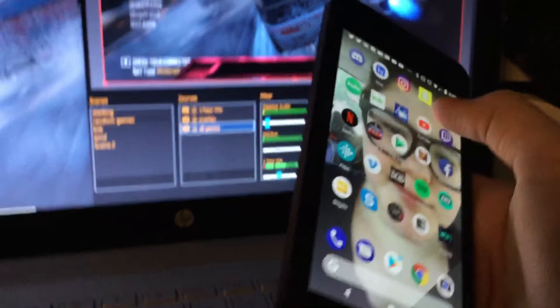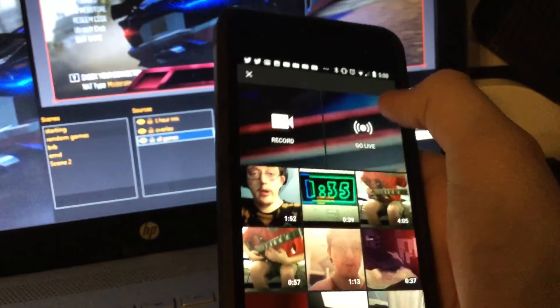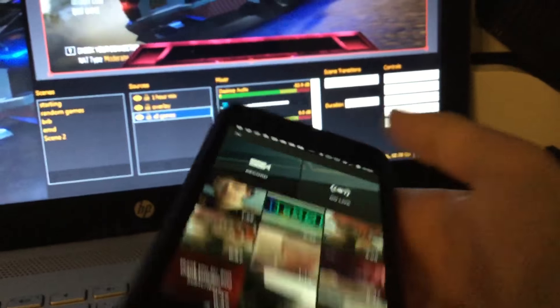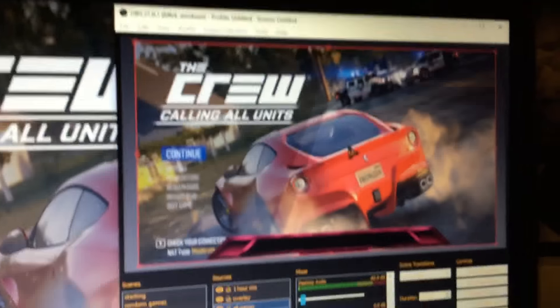I either stream from my computer or from my phone. I'll show you how to do it via phone — which I'm sure you guys already know. You open up YouTube, click the video camera icon, then click Go Live, create a title and thumbnail, and boom — you're done. It's that simple.